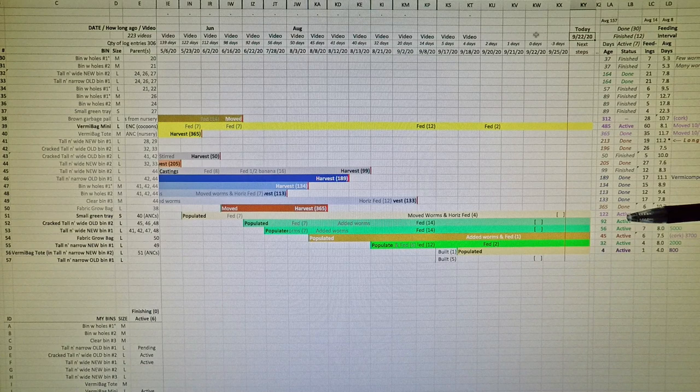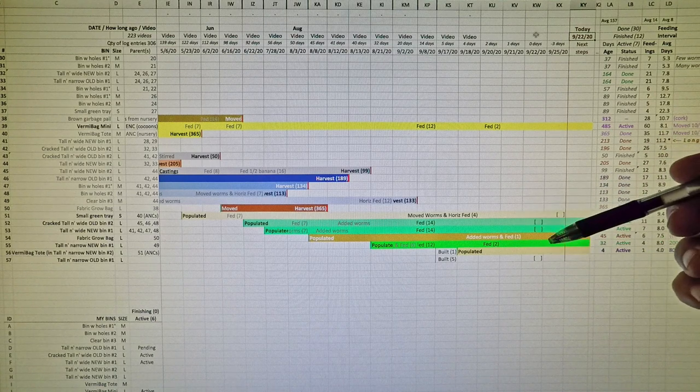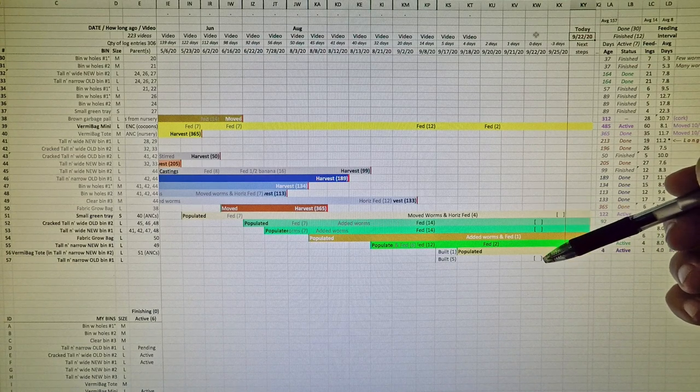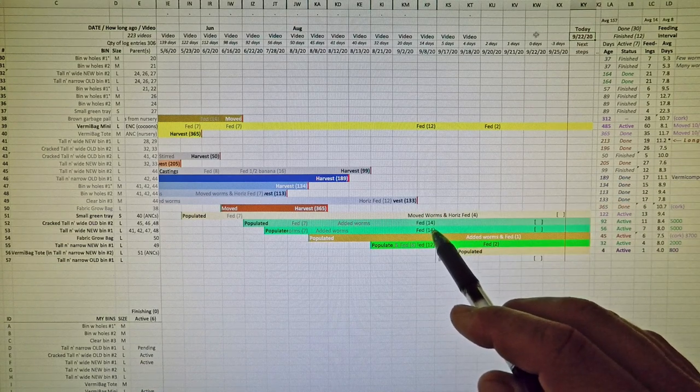These two bins are now at ages of 92 and 56 days. According to my best estimates, those are two very highly populated bins, each with something in the neighborhood of 5,000 worms. My hope was to pull about a thousand or so worms out of each so that this new bin can be launched with a population of about 2,000 worms as the newest of my red wiggler bins. After removing and relocating worms, I'll also apply a feeding since it's been 14 days since these two bins were fed.